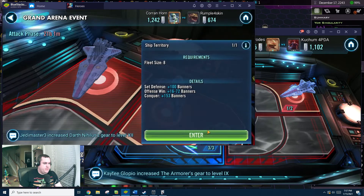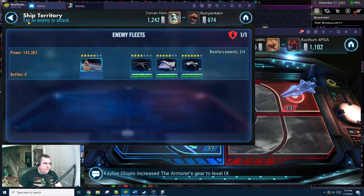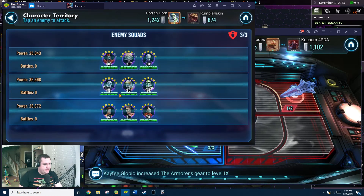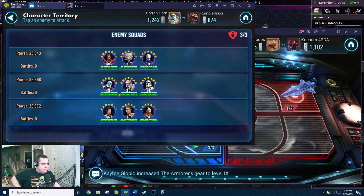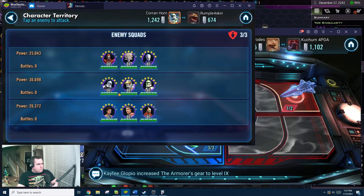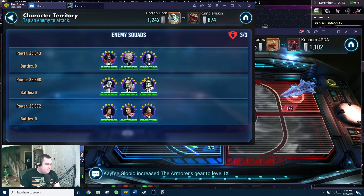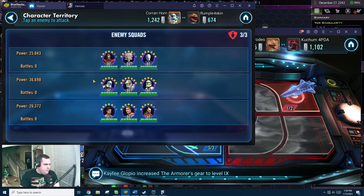Let's take a look at that fleet — 145 GP and not even Galactic Republic. I'm not worried about that. His back wall is very soft across the board. I think I want to use bounty hunters here because I'm really not worried about that team — I'm more worried about this one.